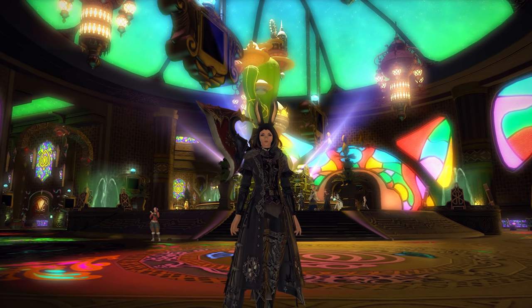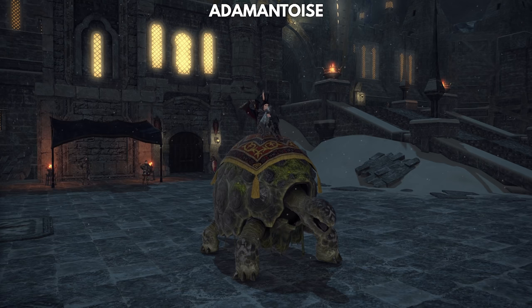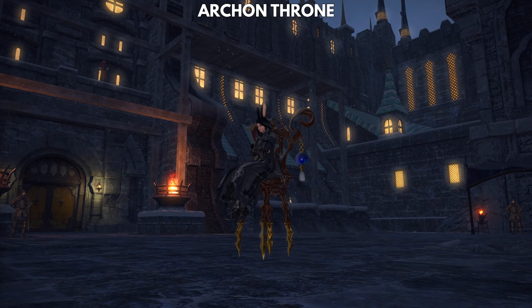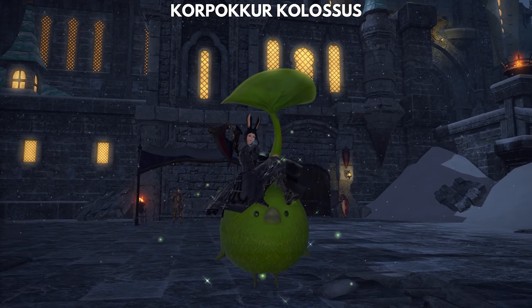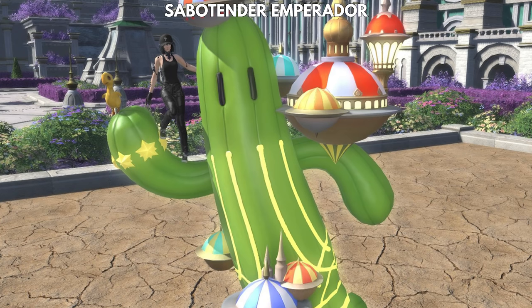Next up, the Gold Saucer is home to another bunch of mounts, those being the Adamantois, Fenrir, Archon Throne, Corpacore Colossus, Typhon, and this Giant Cactus here.